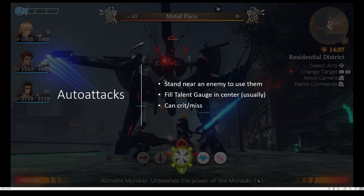To do an auto attack, you just stand near them. The more auto attacks you do, the more your talent gauge in the center fills up, and they can crit and miss. You can get a certain gem called Haste to make you do auto attacks quicker, just in case you wanted to know.